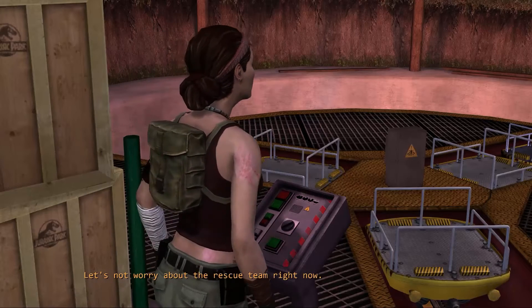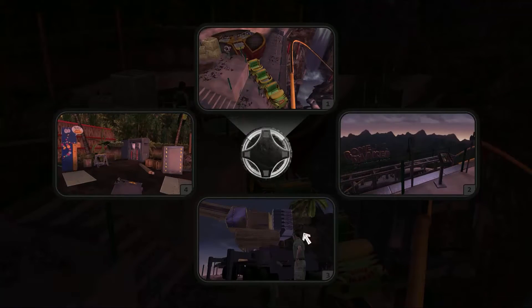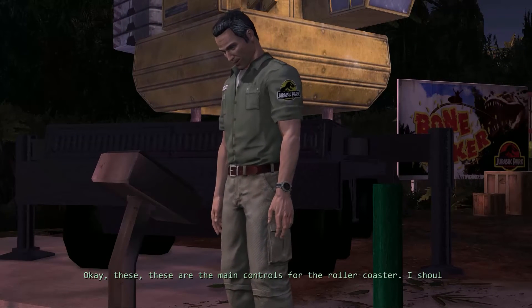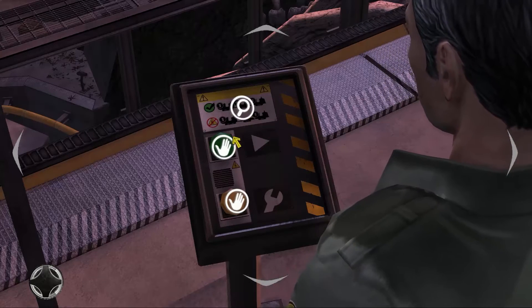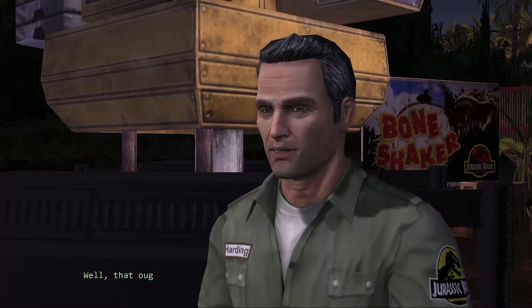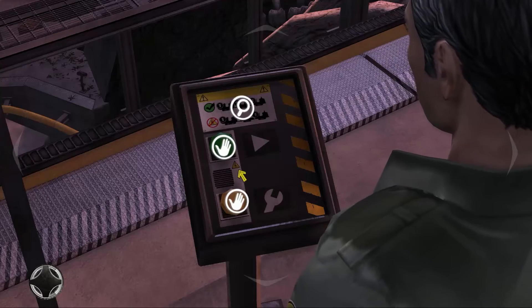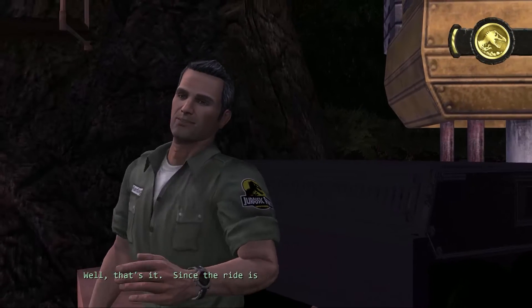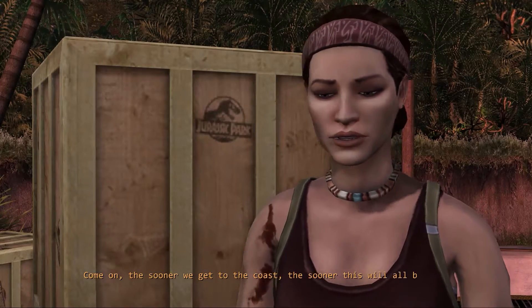Let's not worry about the rescue team right now. These are the main controls for the roller coaster. I should be able to set it to maintenance mode from here. That ought to do it. The ride should stop and let us out at the maintenance exit instead of doing the normal loop. Since the ride is in maintenance mode, it should be safe. It won't go very fast. Come on. The sooner we get to the coast, the sooner this will all be over.